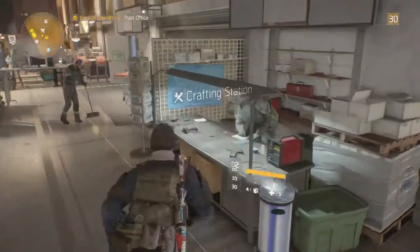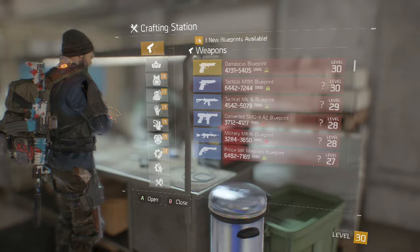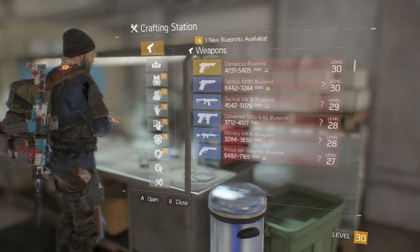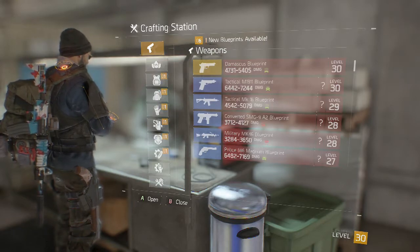Once you've done that, you want to come to the crafting vendor at the crafting station. By the time you've reached level 30, if you're doing it this way, you should have gained quite a few level 30 blueprints. The only way to get crafting blueprints is to play the story, play the missions, the side missions and stuff. As you go through them, people will reward you with blueprints — you might find them as drops around the map — but basically you just pick them up slowly as you go.